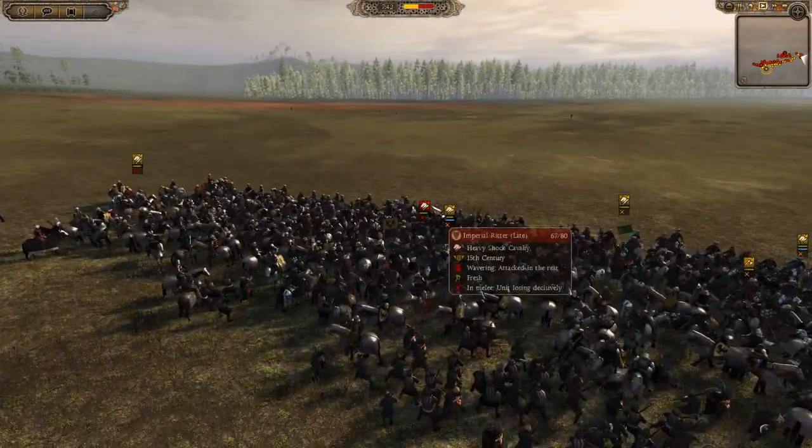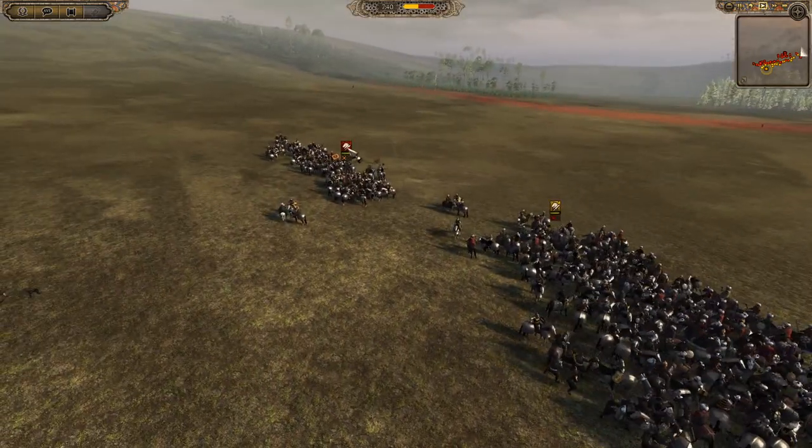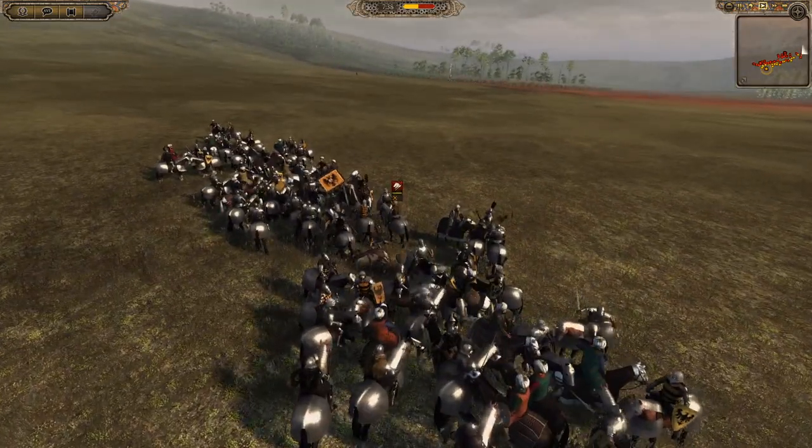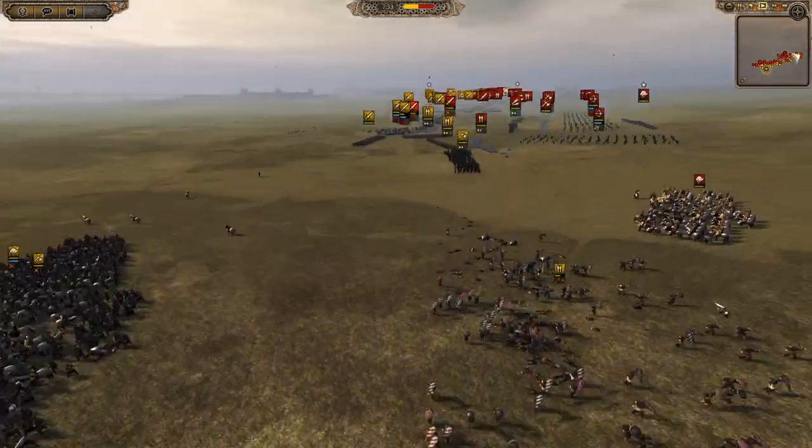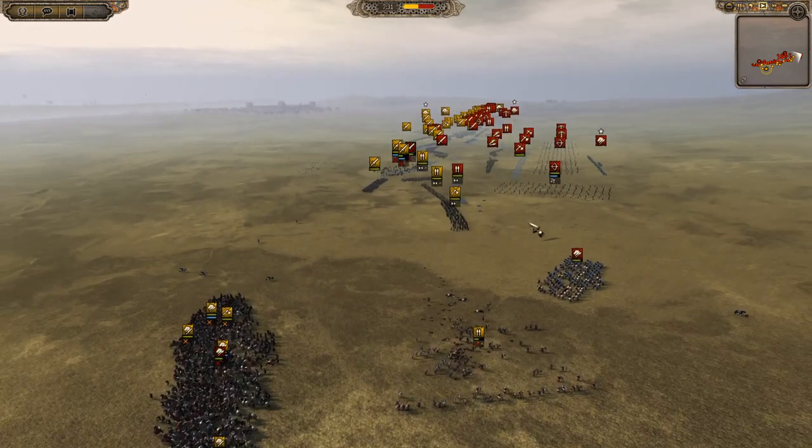Imperial Ritter wavering at 67 — insane. I mean, they're winning on this one here but they're barely fighting anything, just a small bunch of Ascari Nobles. They really need to get involved — they need to send infantry across to support this flank.